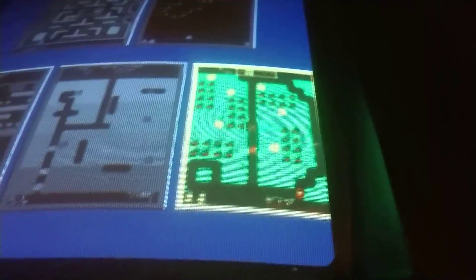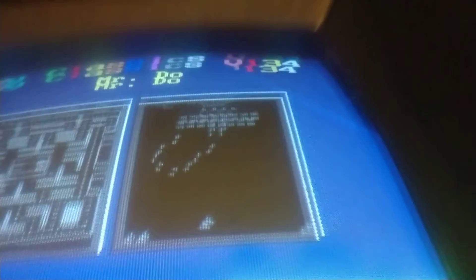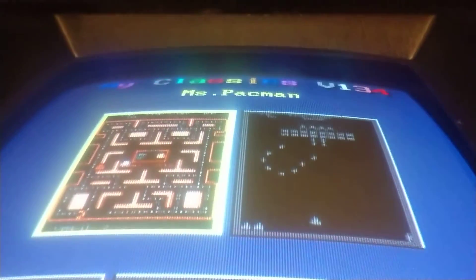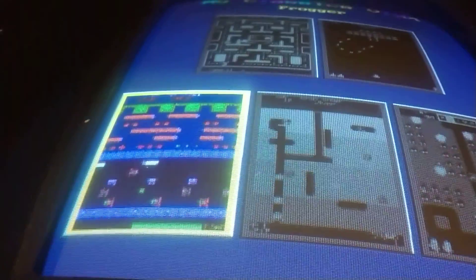So here's the home screen. It has Ms. Pac-Man, Dig Dug, and Frogger. Those are all the games that are on the video game console.